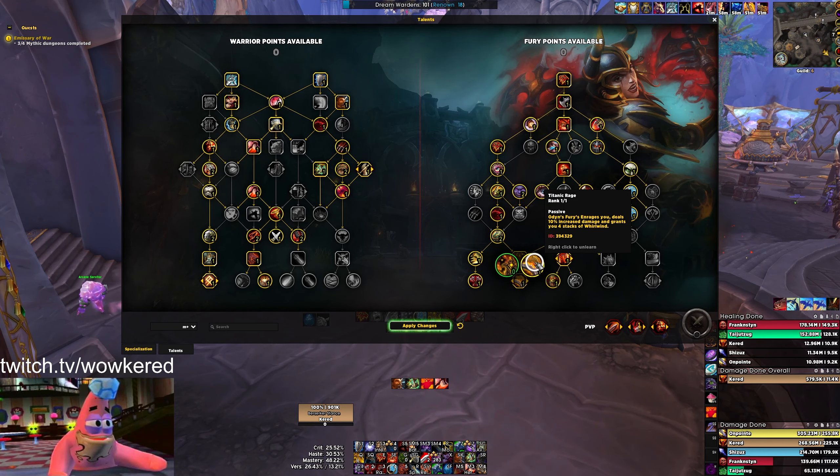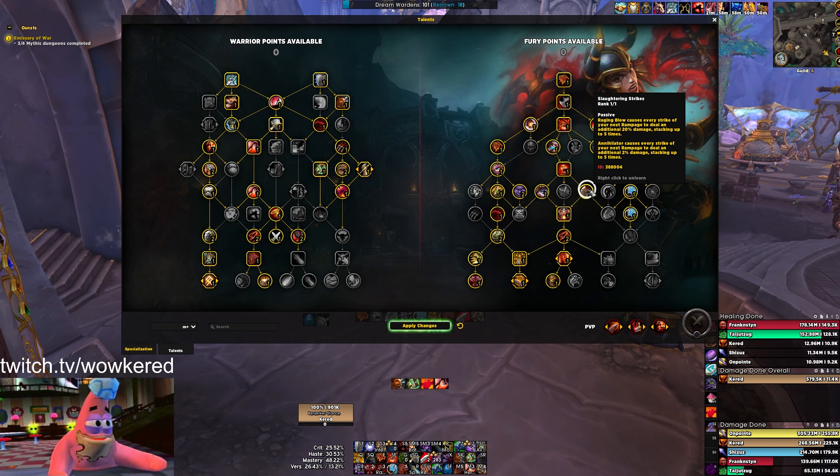Even on fortified it's arguable you could take Dancing Blades, because two of the things in the Titanic Rage talent are obtainable from other abilities - enrage is attainable from Bloodthirst, Whirlwind you can get four stacks from just casting it. The 10% damage on Odin's Fury is the mainly the only thing you can't get from other sources.